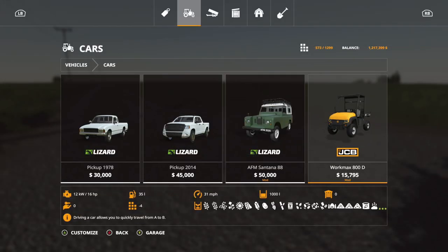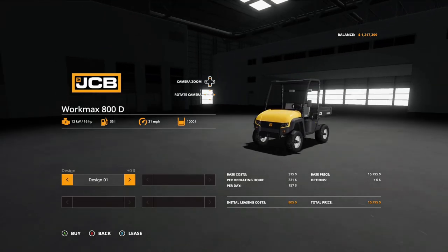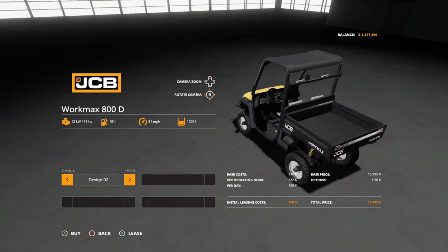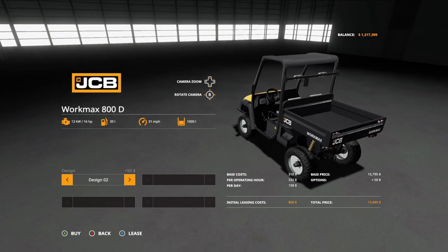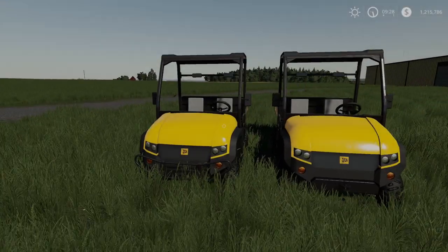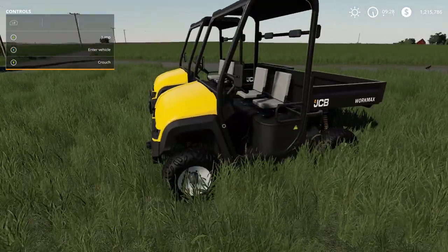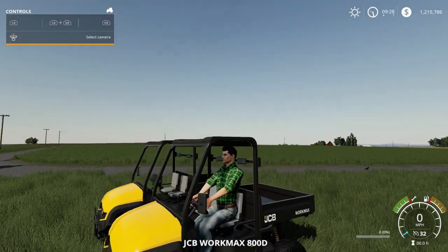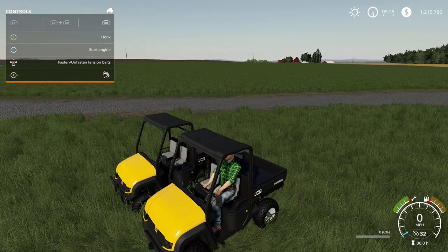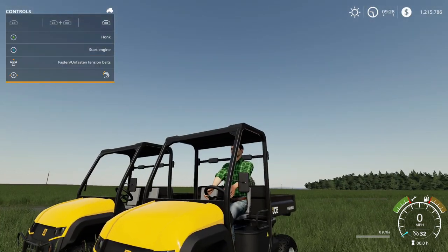Next is the JCB WorkMax 800D by Whiteball Modding — 15,795, holds up to 1,000 liters, only four slots, 16 horsepower. It can carry various materials in its rear trailer. Design options are design one or design two, which mainly changes the front. Let's get both and take a look in game. The driver's back is really straight — that's gotta hurt. There is a horn — a big horn for that little thing.